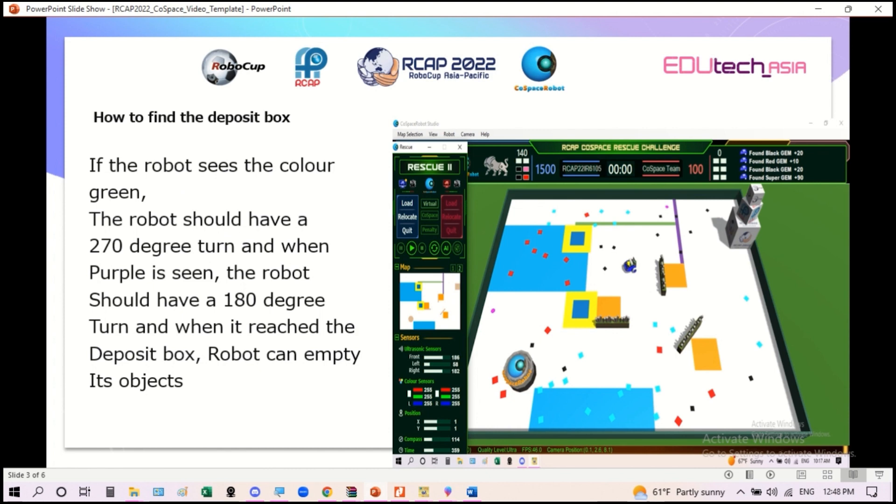How to find the deposit box. If the robot sees the color green, the robot should make a 270 degree turn, and when purple is seen, the robot should make a 180 degree turn. When it reaches the deposit box, the robot can empty its objects.